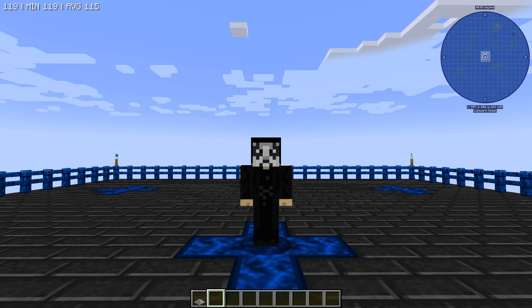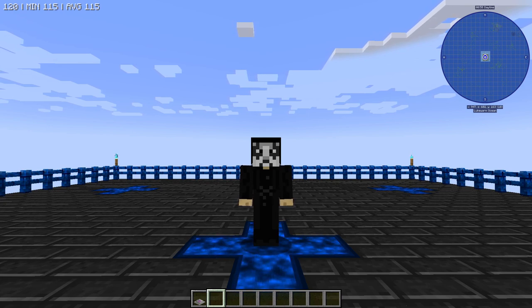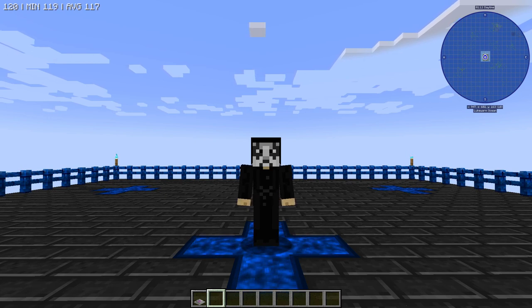Hello everyone, OnlyDraven here again, and today we're doing another tutorial in Minecraft All the Mods 8. Today we're going to be showing you how to make and use the warp plate. The warp plate is an awesome little block that'll allow you to transport yourself instantly between two locations, and those locations can be extremely far apart. It's also pretty easy to make and something you can make relatively early game.